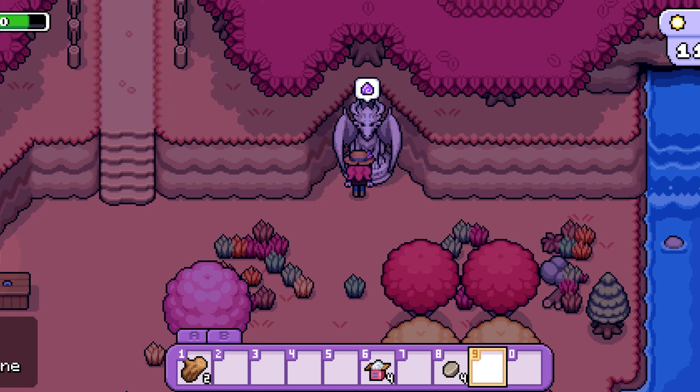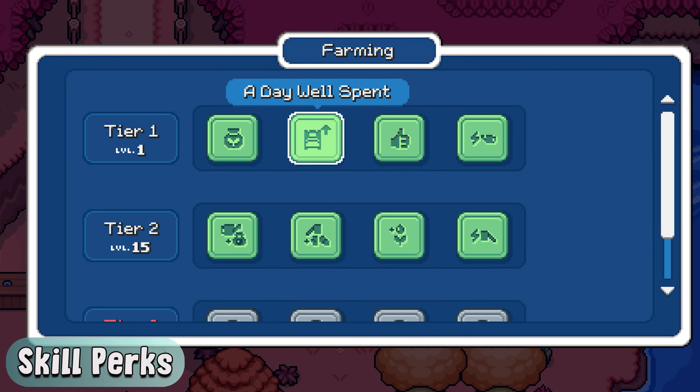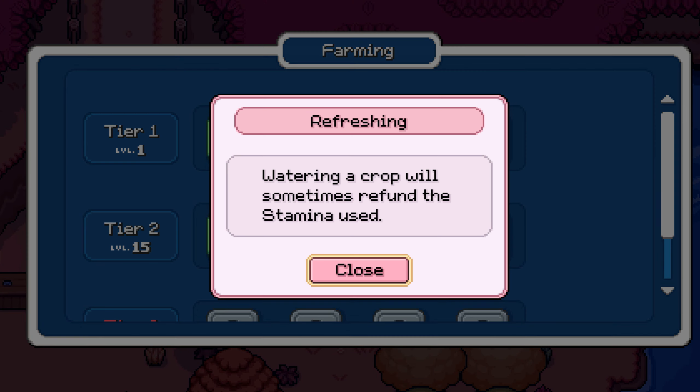Tip 6: choose your skill perks carefully. When you visit the shrines, you'll notice that quite a few of the perks directly mention stamina or indirectly affect it by making tasks take less energy to complete. Some perks can refund you the stamina for catching fish or watering crops.